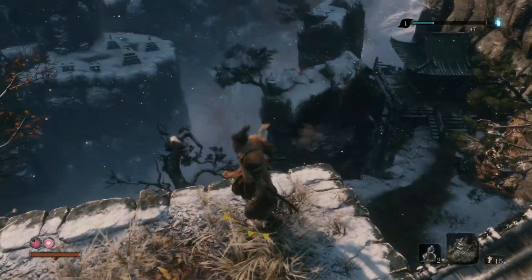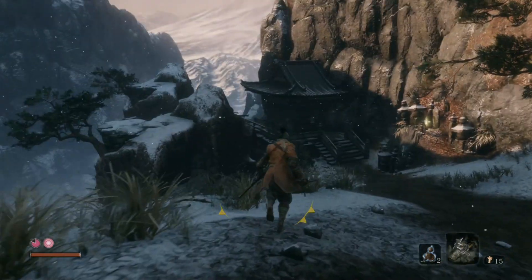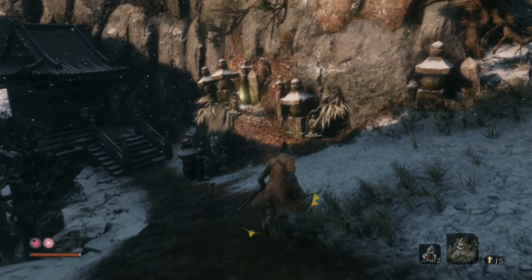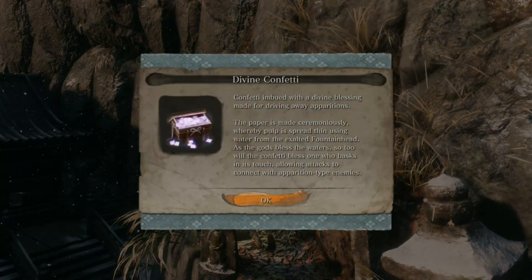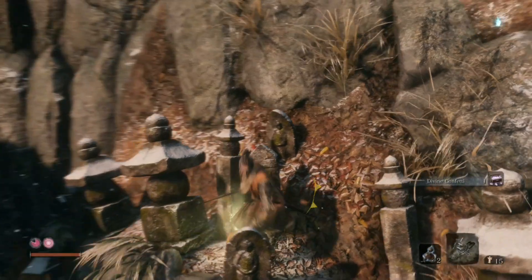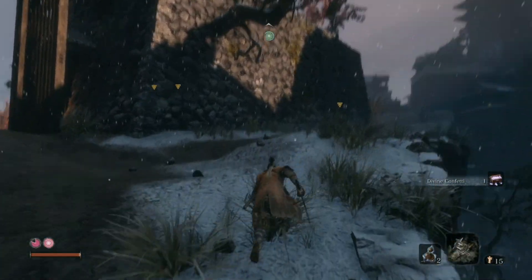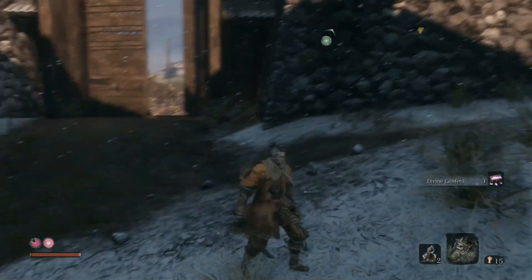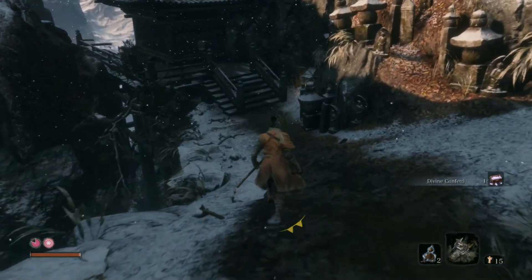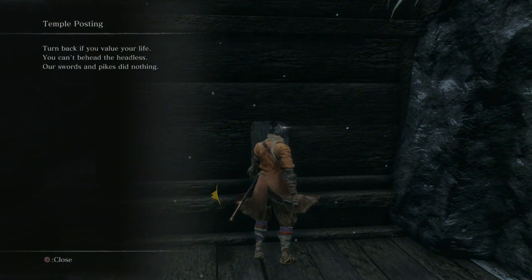We're going to try going down here. I think this looks very much like what I'm after in terms of a route to that left side - I really wanted to go over there. Oh, confetti! It drives away apparitions, allowing attacks to connect with apparitions. So it's like that creepy hand in Dark Souls 1. How about we keep running - I really don't want to fight all these enemies at once.